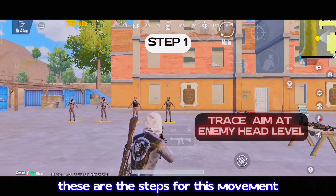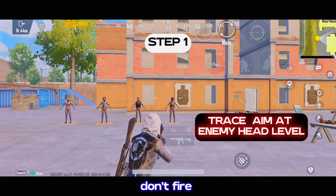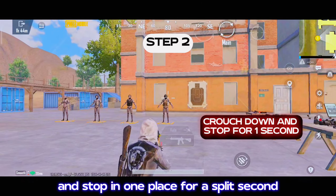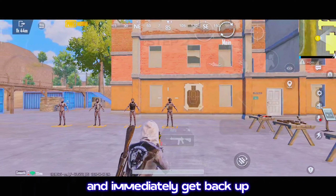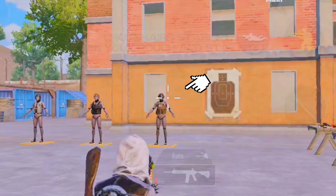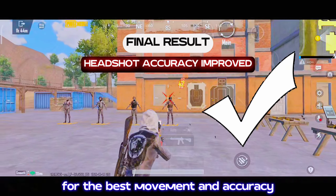These are the steps for this movement: do a normal jiggle movement while tracing the head level. Don't fire. Now repeat, but crouch down and stop in one place for a split second and immediately get back up. You can see this gives time for the crosshair to become smaller. Finally, repeat this movement while firing for the best movement in accuracy.